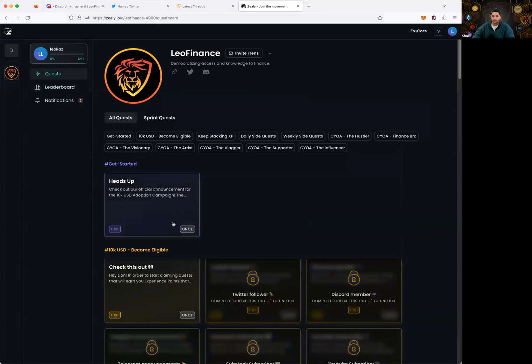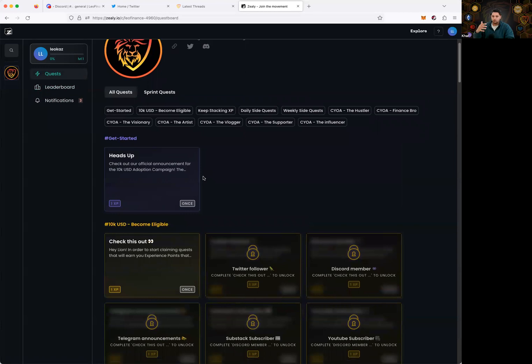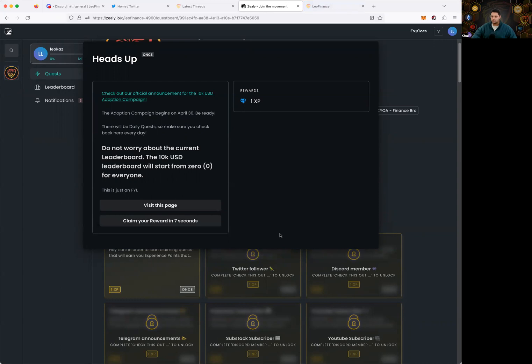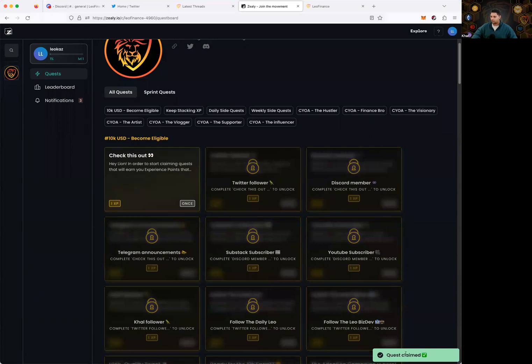Heading over to quests — after you complete the first quest, you have to wait for it to get reviewed, and once reviewed, two more quests unlock. The adoption campaign began on April 30th, but you can join at any time. There'll be daily quests so make sure you check back every day. There's also a quest to visit a page to claim your reward — looks like that one isn't claimable for me.